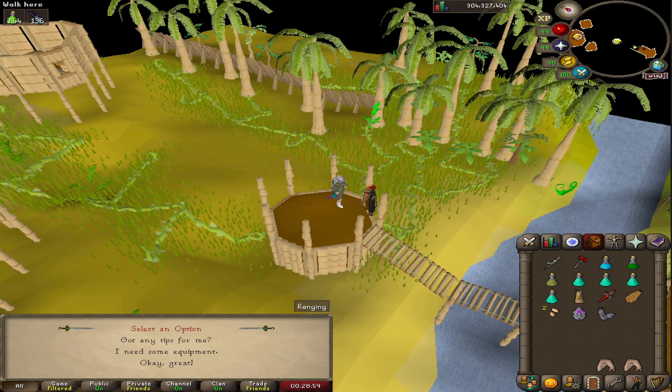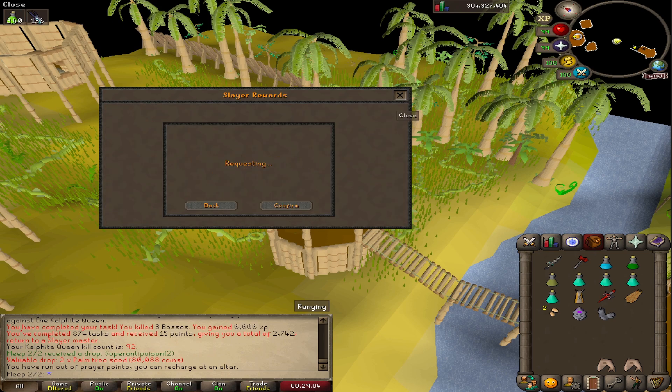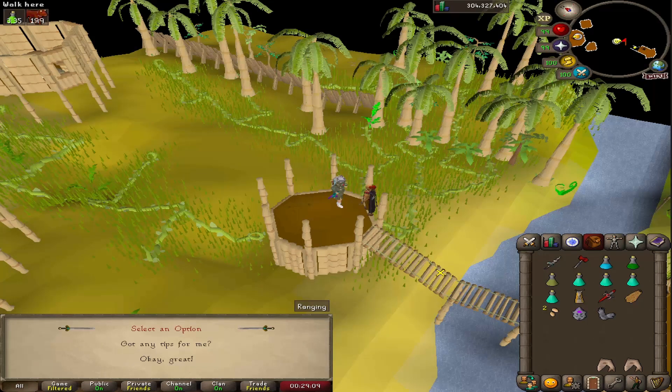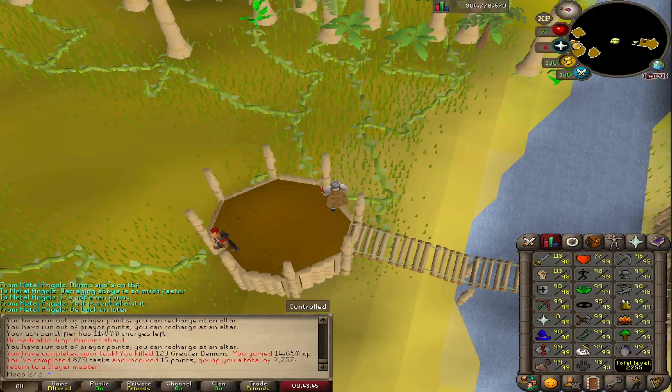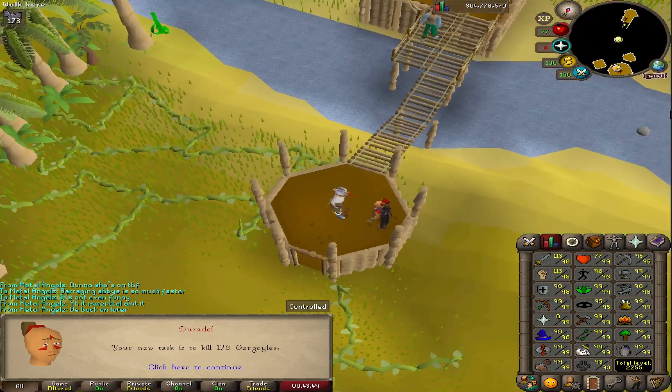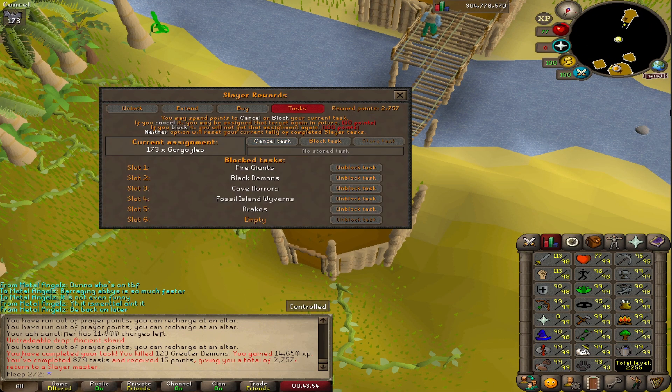Duradel gave us some Worms, which we're not fancying - they're very slow. So we moved on to Hellhounds: great melee XP, AFK, let's crack them out. After those Hellhounds we've got some Greater Demons again - just something to AFK in the Catacombs. And that's pretty much the theme of my Slayer: unless I'm in the mood to do anything else, it's AFK content.